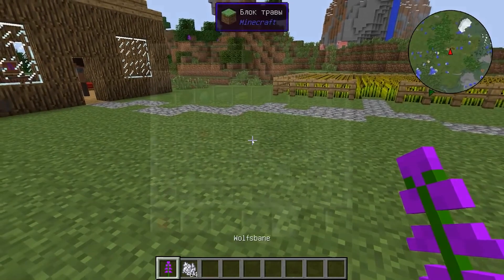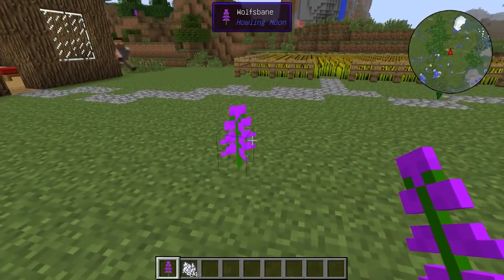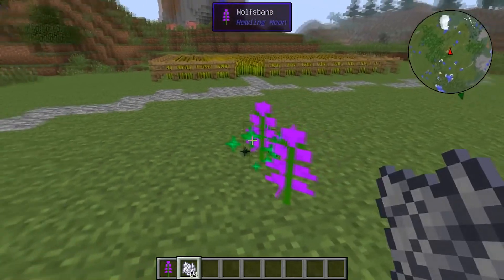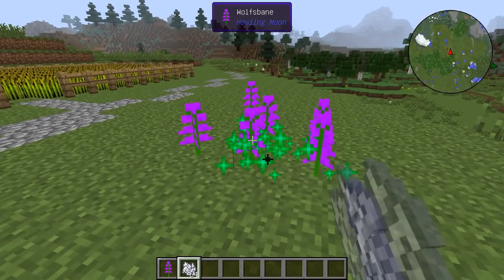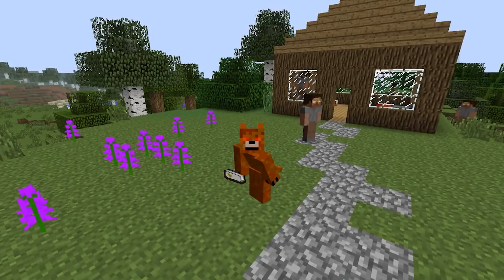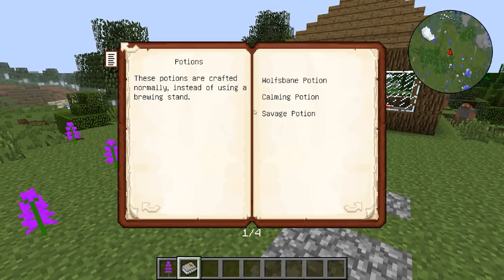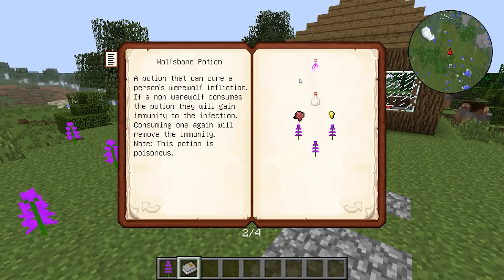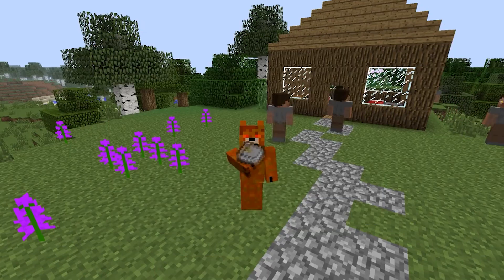Now let's look at the items added by the mod for Minicraft version 1.7.10. First of all, there is the monkshood flower, which you will find everywhere in the world. If you need it in large quantities, just use bone meal on the flower and it will multiply. This flower is needed in crafts — first of all, it is used to create werewolf potions. There are three types of potions available. The aconite potion cures werewolves — we need a bubble, a pickled spider eye, a drop of gold, and three monkshood flowers.